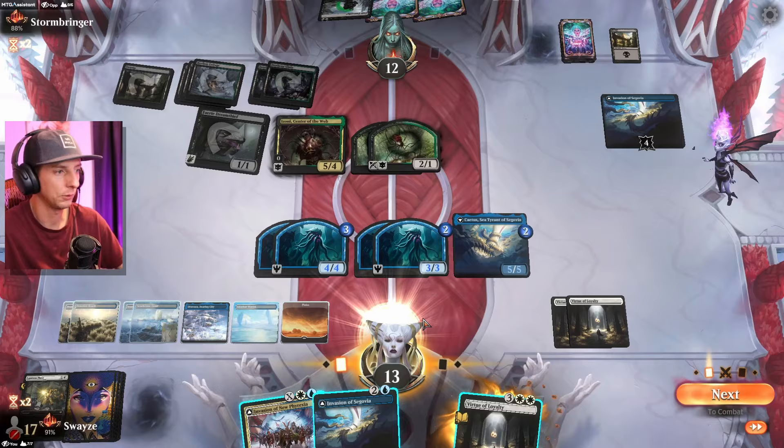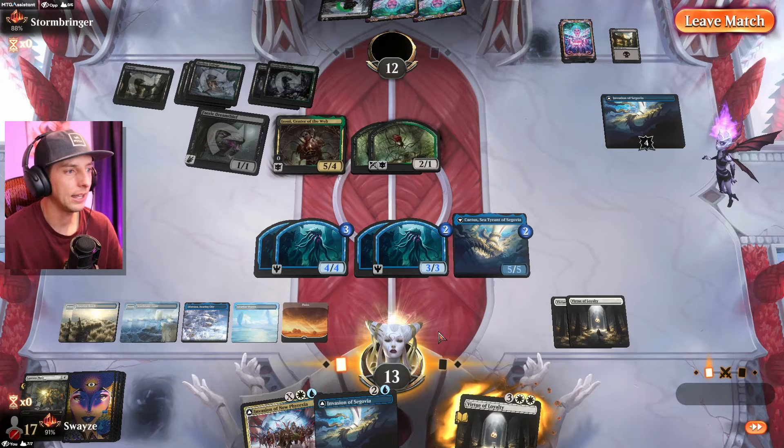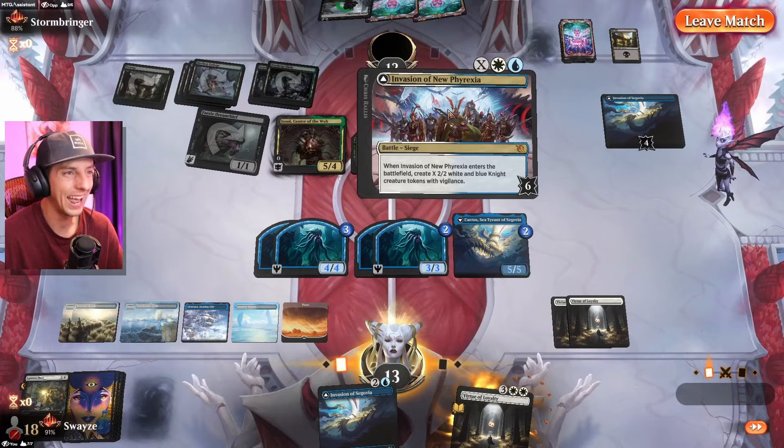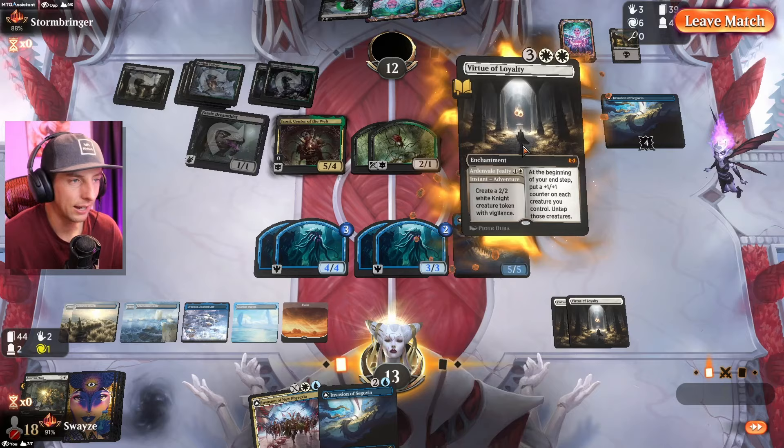I'm doing this simply as a learning experience. No, no — come on, let me just do the thing! We were about to do a ten-ten Phyrexia, follow it up with the mana we get from the creatures to play another Segovia for two more, and then they were all going to trigger twice off the Virtue of Loyalty. We might have even had a third loyalty trigger. Nobody ever lets me cook!